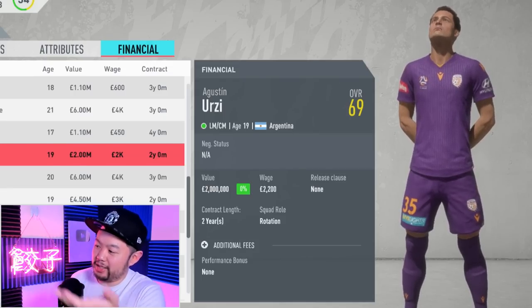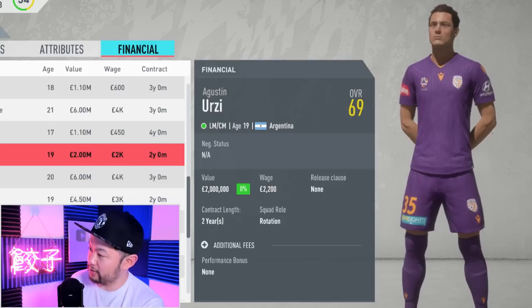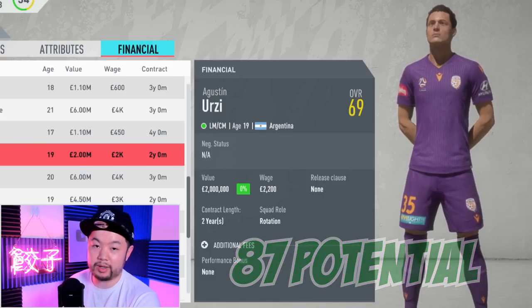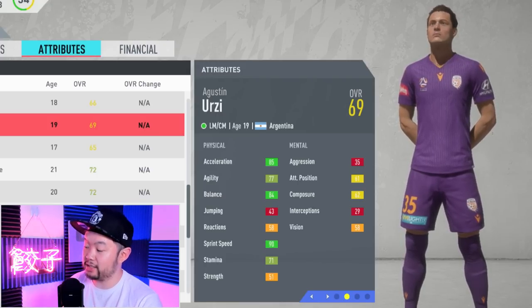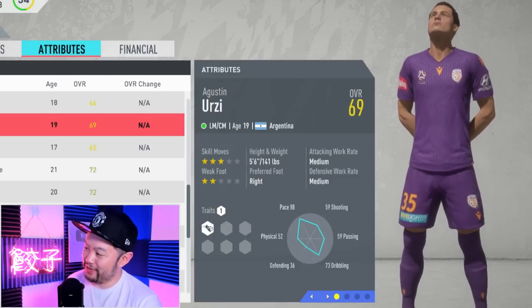Next up, in the mid-tier to low-tier with only a value of 2 million to start, we have Urzi. He starts out at 69 and can get all the way up to 87, making him the highest-rated left winger I'll show you. His technicals aren't great at 69, but his physicals are very high in acceleration, balance, 90 sprint speed, and decent stamina. He's got three-star skill moves and a two-star weak foot, and he's 5'6".